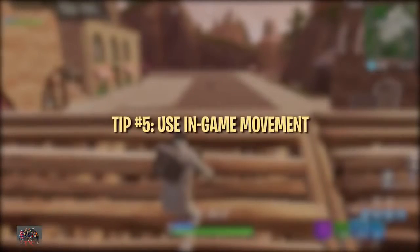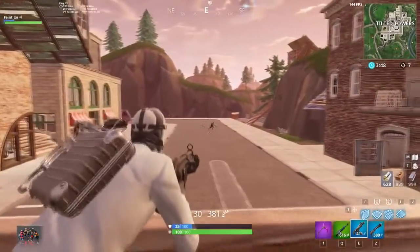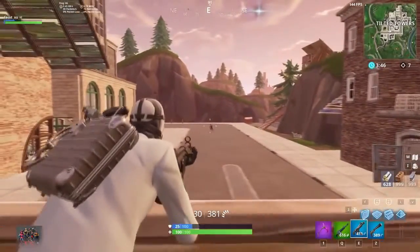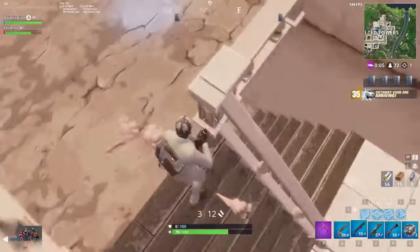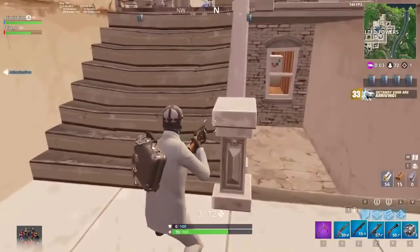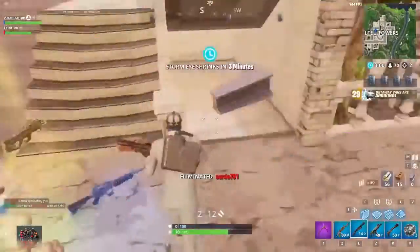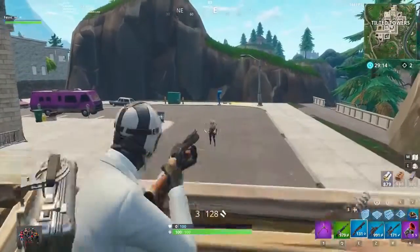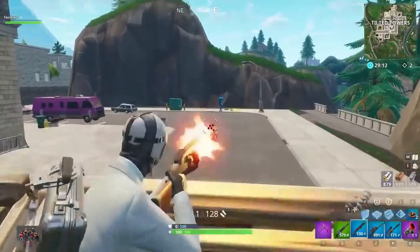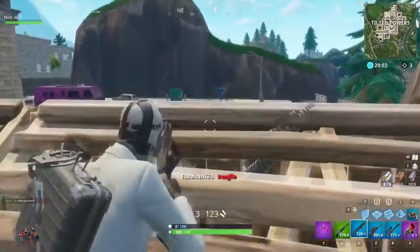Using your movement to help you aim can be an effective solution for making slight adjustments. When aiming down sights, try strafing to help move your crosshair side to side. When running around corners and fighting in close quarters, it's helpful to keep your crosshairs at eye level — that way, if you run into an opponent or hear one coming your way, you will be ready to shoot them in the head immediately. Another tip is to line up your crosshair as best as possible when behind cover, so that when you peek, your crosshair is already on them or very close.